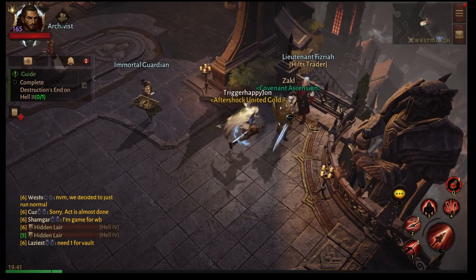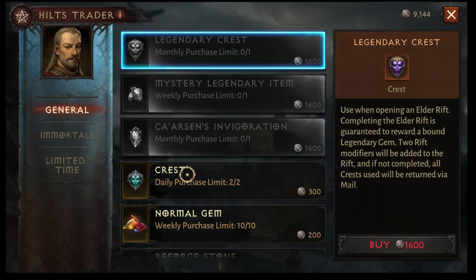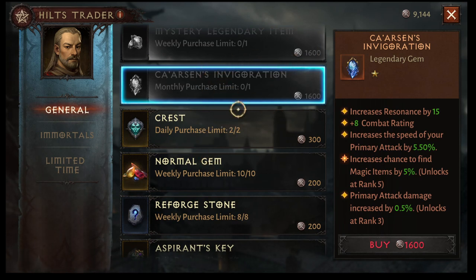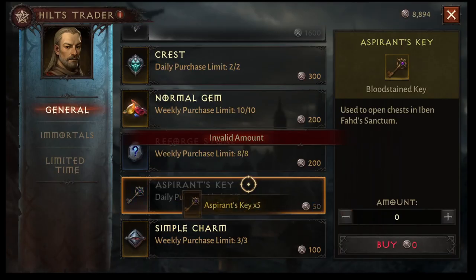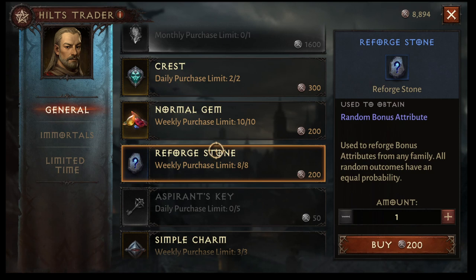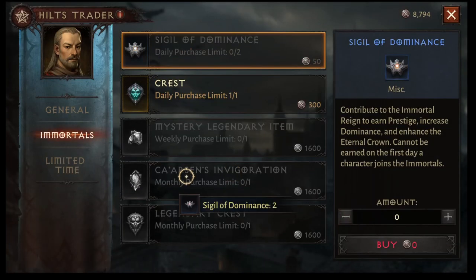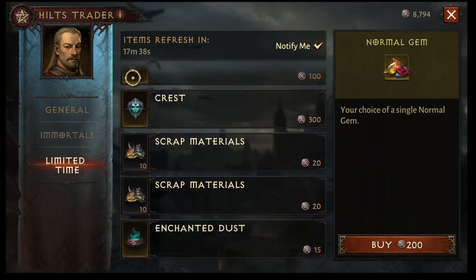When it comes to hilts, there are a few things we want to talk about. First, what do you spend hilts on? Hilts are a currency in the game that you get by doing various activities. As you can see here in the shop, I bought the Legendary Crest this month, my Legendary Item this week, my monthly Carson's Invigoration, and I am going to buy my five Aspirant's Keys — I do this every single day. I will probably also buy both my Simple Charms and, if I have enough hilts from the week of grinding, I will buy Reforged Stones. When you are Immortal, you also get Signals of Dominance — your guild would highly recommend you buy these daily, as they are very beneficial to everyone. There are also limited time items that refresh every 17 minutes.